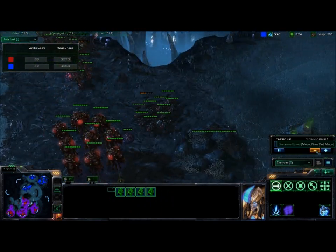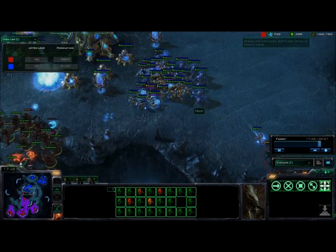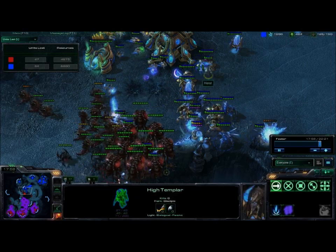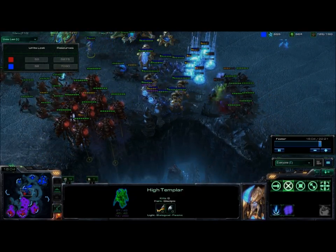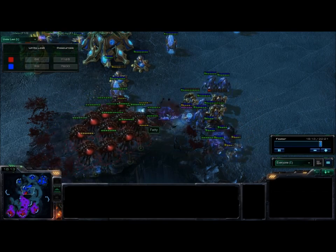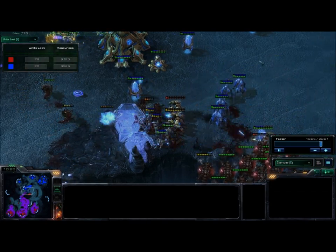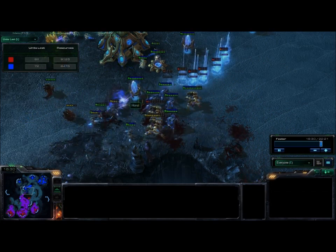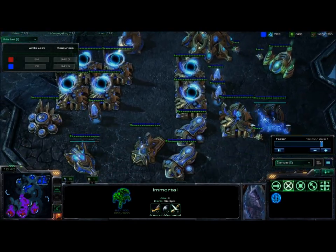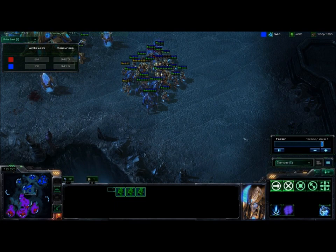He's massing up a big Hydra-Roach ball. He pushes the Hydras one direction and the Roaches in the other — a decent strategy to surround and flank me. Unfortunately my Templar don't have enough energy to Storm yet; I'm caught just a few seconds beforehand. It looks pretty bad so I'm going to split my force in half and take on the Roaches first. Then when he comes over to help his Roaches, they'll already be dead and I can focus on the Hydras. Turns a pretty bad battle into something that looks pretty good — resources look pretty even at this point. The Immortals are just amazing units against Roaches when you have more than two of them.